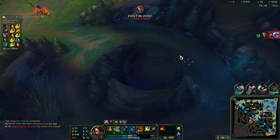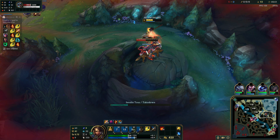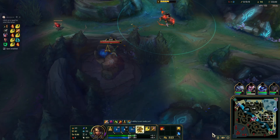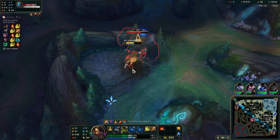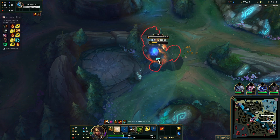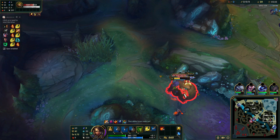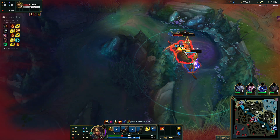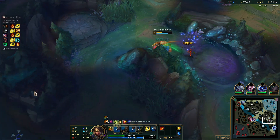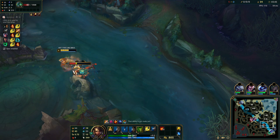Let's heal ourselves. We'll continue to the bot lane. Draven first bot — what could go wrong? Heal again and just continue with the full clear. After that we're going to look to gank bot lane but it's going to be a little bit difficult. I think that Draven is going to be basing anyway. We are also dropping kind of low but level 4 is ours. Hopefully we can get this before Rengar shows up.